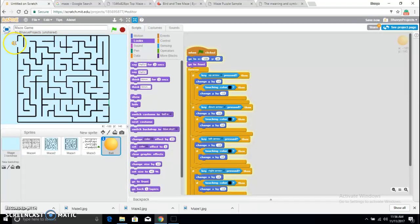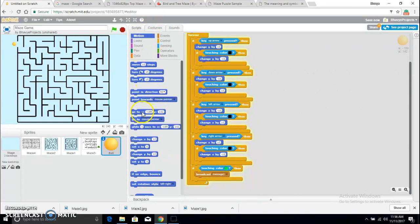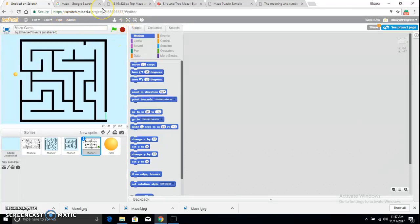I'll make the ball even smaller and position it at the start of maze two. When the ball touches the darker green, I'll broadcast message two, and then maze three will show up. Just repeat this process and you will end up with a complete multi-level maze game.